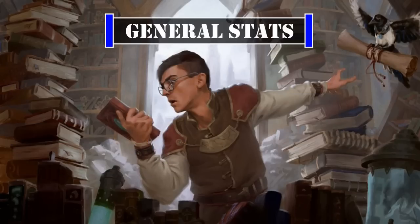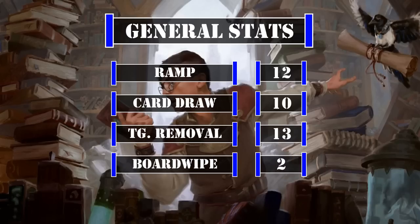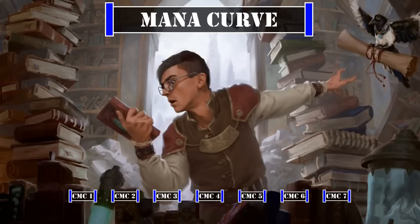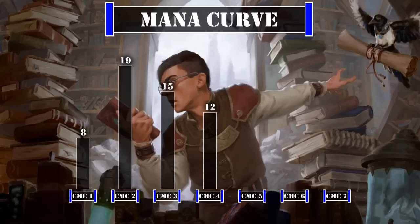For general deck stats, we have 12 ramp sources, 10 card draw sources, 13 targeted removal sources, and 2 board wipes — a fairly typical spread of core stats with no real outliers. Looking at our mana curve, we have 8 one-drops, 19 two-drops, 15 three-drops, 12 four-drops, 6 five-drops, 4 six-drops, and 1 seven-drop, leaving us with a lower mid-weight curve that aims to get at least 2 tribe members down quickly, followed by the Archmandrite to begin building up our hand size and digging for more resources — allowing our creatures' power to grow bigger and bigger each turn as both our hand size and life gain increase, until we're ready to bring down our opponent in one big and usually unavoidable attack.